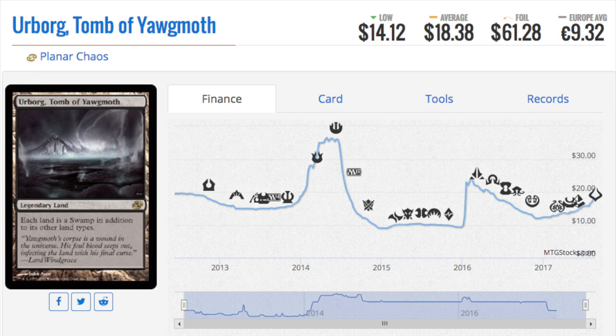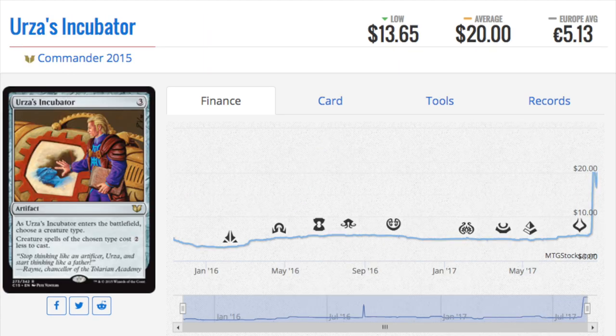Next, Urborg, Tomb of Yawgmoth. There is a reprinted version in one of the core sets, but the Planar Chaos version is $18 and $61 foil — a beautiful card. When you talk about utility lands in EDH, this is pure upside. It becomes a swamp, so you can't tutor for it, but other than that you're good to go. Everyone knew this card was good; after the reprint it tanked to $10 and now it's rebounded.